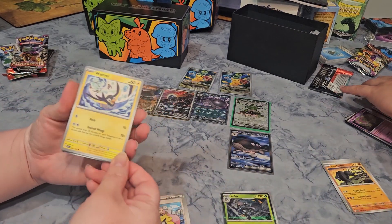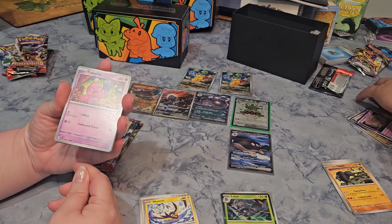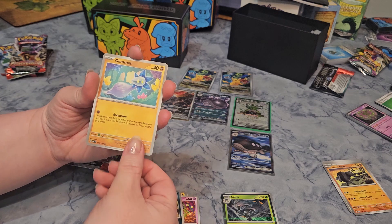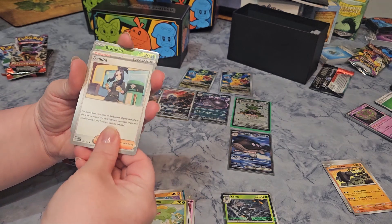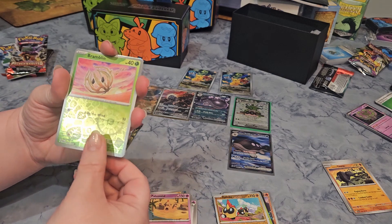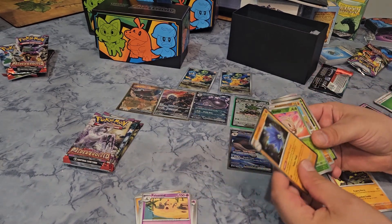A Grass Energy, and let's see what you get: a Tinkatink — you look so cute! Corkscrew Punch, that's a Fairy type. Shrudel, Glimmet, Skiploom, Dendra, Palossand — that's a sandcastle — Phanpy, Bramblin Reverse Holo, and a Glimmora Rare. Not bad, but didn't hit this time. It's okay.